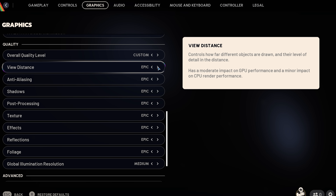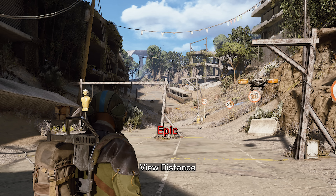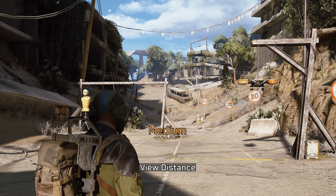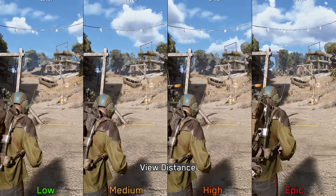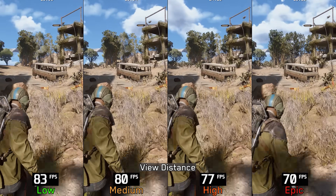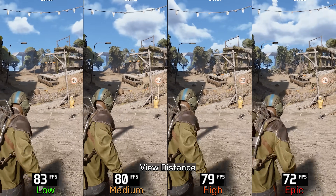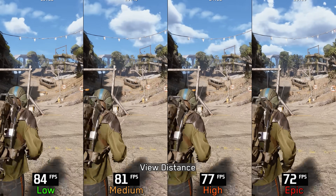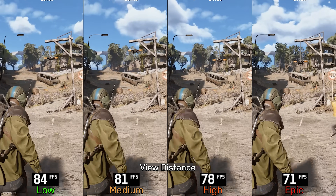Moving on to View Distance. This setting controls the draw distance and LOD of objects in the game, including foliage, trees, rocks, etc. Low and Medium exhibit noticeable pop-in compared to High and Epic. Performance-wise: 4% cost from Low to Medium, 8% to High, and 14% to Epic. Since there is no Nanite here to help with LOD pop-in, I recommend leaving this one at High or Epic.